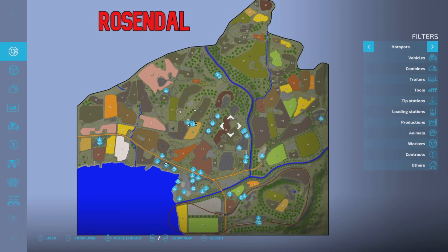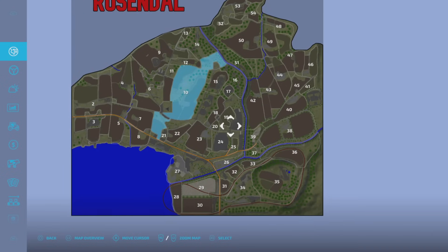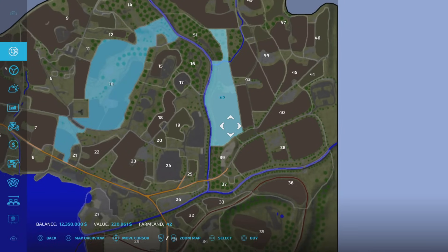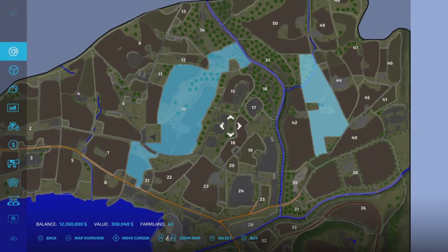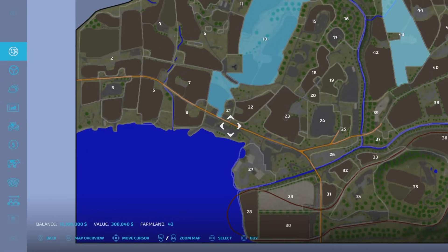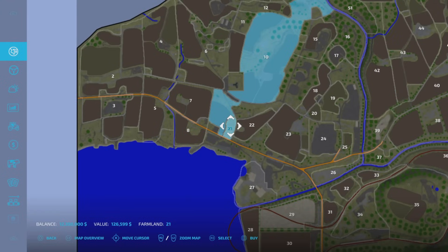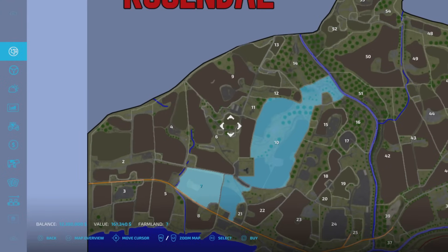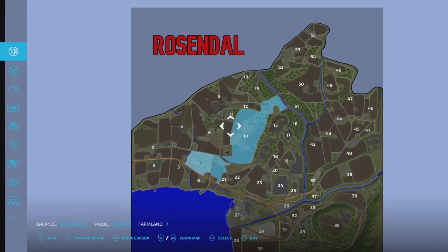I have already taken the liberty of putting money in. On new farmer you start with 100,000, but mine says over 12 million because I've put some in to show you. I'm going to talk about field and plot prices - they're not too bad. 220 grand for that plot, 308 for another. There are some you can't buy - clicking on them does nothing. A little plot for 21, 126 grand, seems a lot for a small plot but you'll see why. I'm going to buy pretty much every plot on this map.